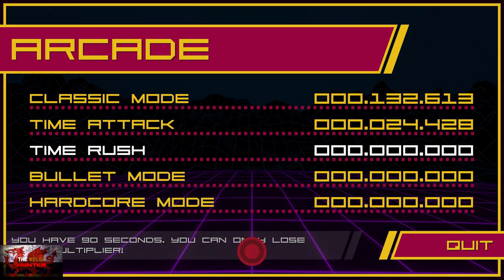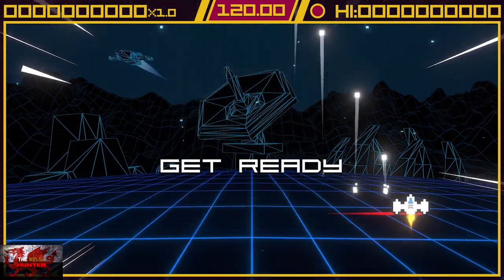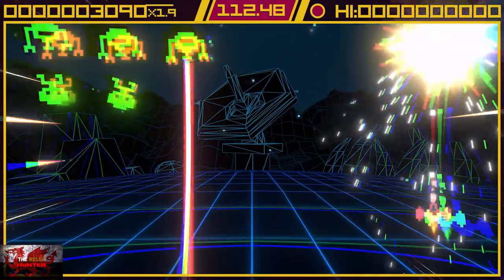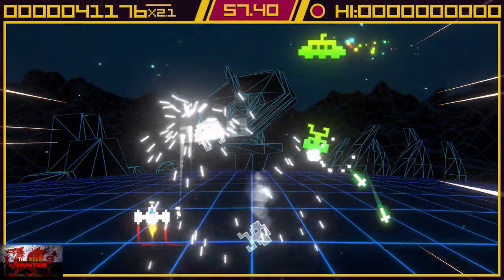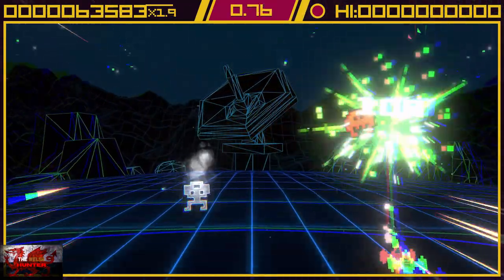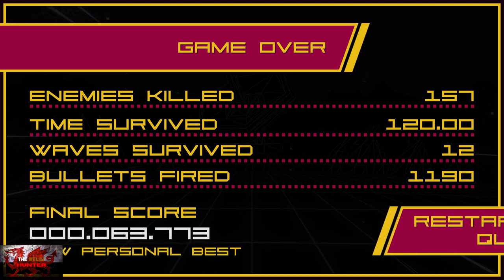Now we'll go into Time Rush. You have 90 seconds. The objective is always the same — kill some aliens. We need to keep our multiplier up and hit 35,000 points. The bigger your multiplier — the more you hit enemies without getting hit — the more your multiplier goes up. Then it's literally just a case of letting the time run down. A minute and a half is a long time, and I get to 63,000 points in the end. So that one should be very easy — shouldn't have a problem with that one.